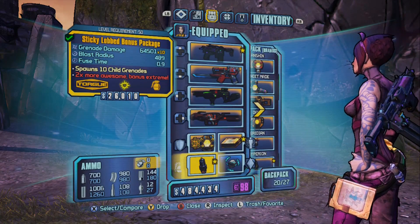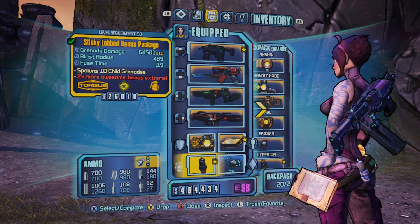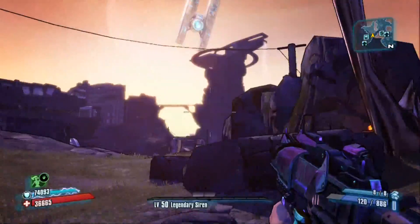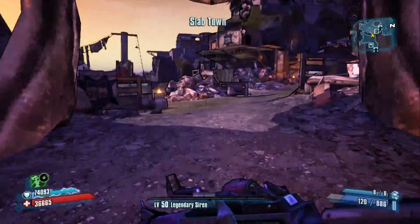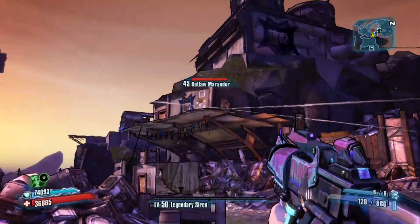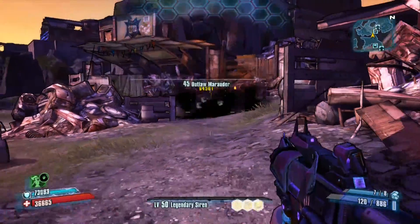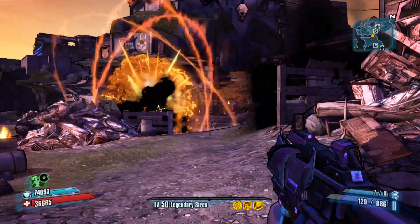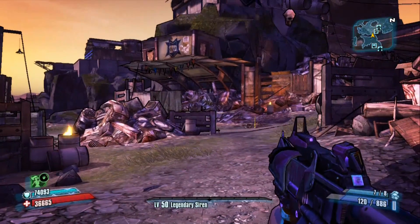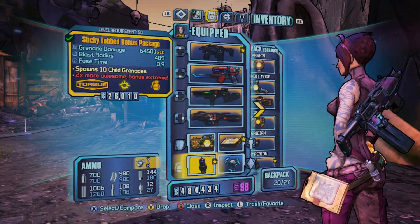First up is the Bonus Package, which is two times more awesome — Bonus Extreme. This is a rather entertaining one. Basically, it's a Mirv grenade that spawns more Mirv grenades. So we moved to good old Thousand Cuts here. Your first grenade is going to spawn a set, which is then going to spawn another set. Great grenade mod for clearing out a room, and it obviously packs a huge punch as well.